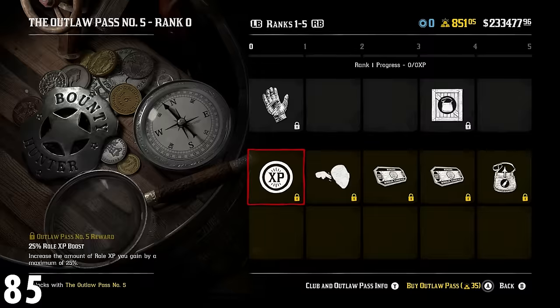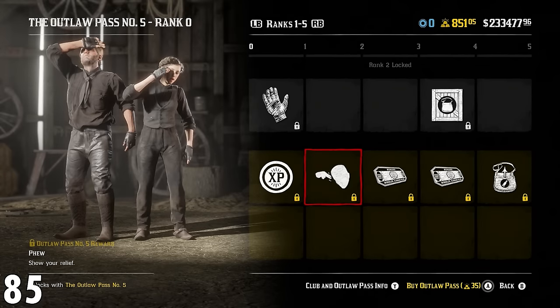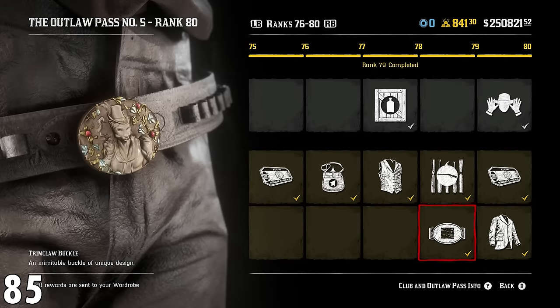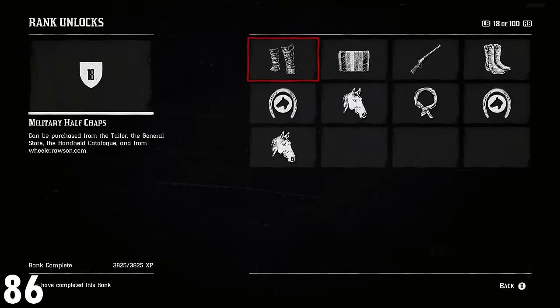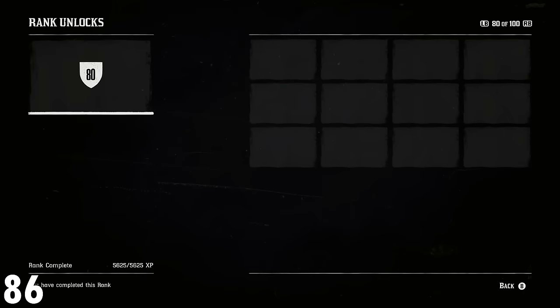Number 85: if an Outlaw Pass is active, you can wait until you complete the free pass and then buy into the premium version. The ranks are exactly the same and they cross over — you don't need to go all the way to the maximum rank again. Number 86: once you hit character rank 100, there's no need for XP anymore. You'll need role XP to progress through those, but after that it becomes pointless.